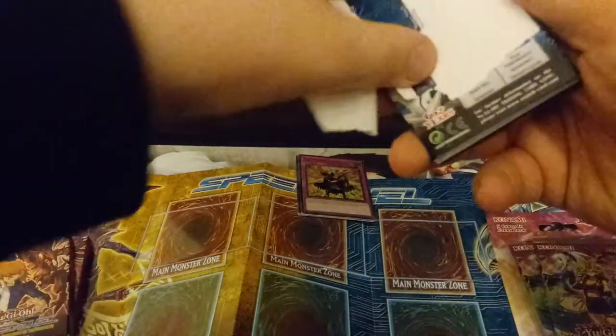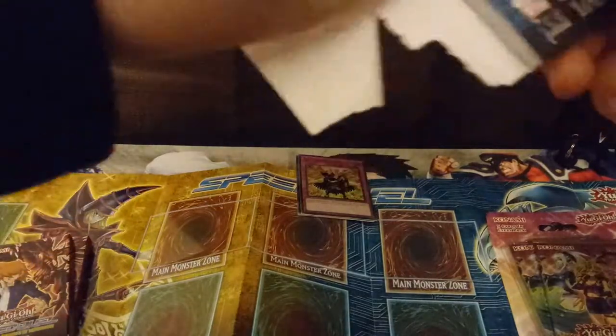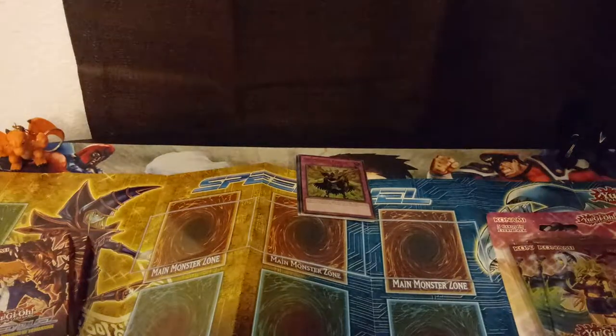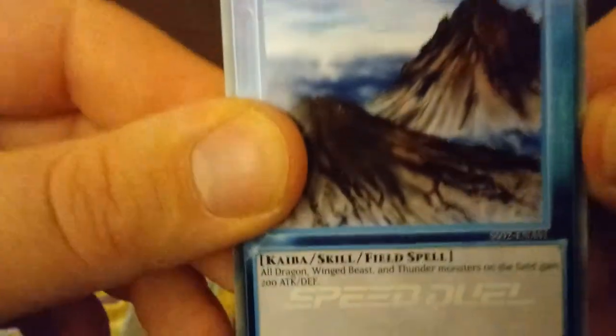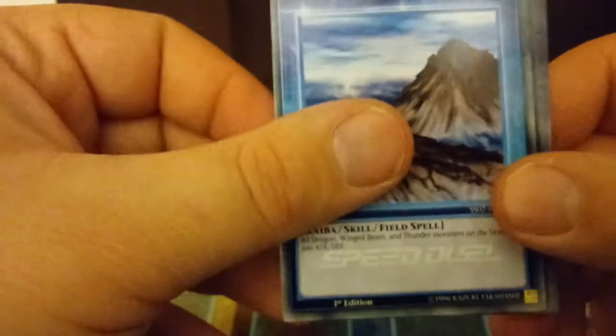It's kind of like a flash pack. So the skill cards are a definite new feature for this game. I think you pick one skill card to use during a Speed Duel. So you have Peak Performance, which is like a Mountain Field spell. Also, you can see the backs are different from regular Yu-Gi-Oh cards. Then you have Beat Down.